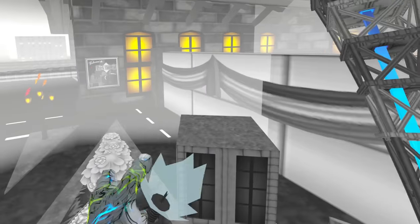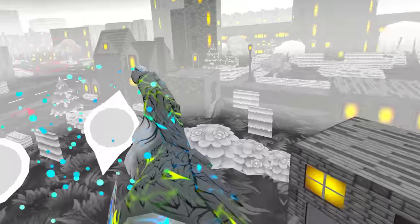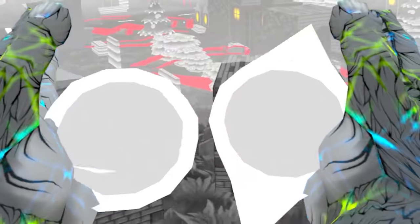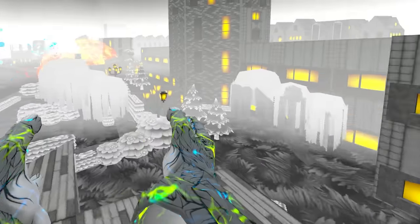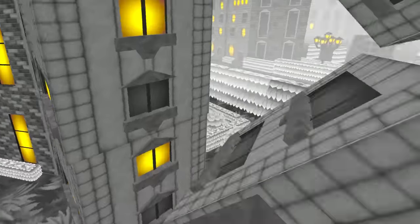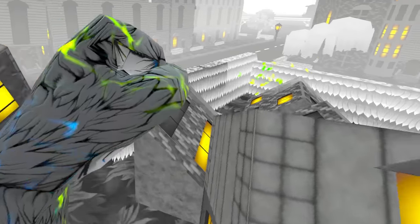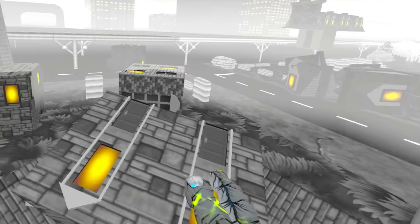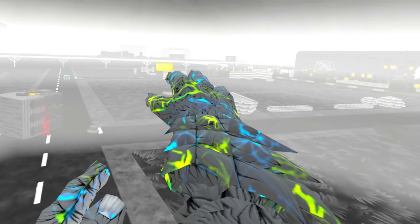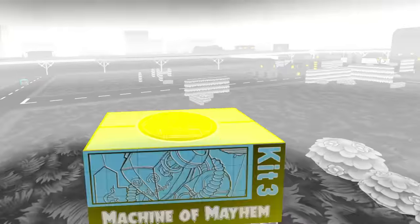Let's get this. There's more tanks and stuff. I'm going to power up my balls of energy — take some of these blue balls. Then I'm just going to punch the crap out of the rest of these buildings and try to find some secrets because they're always hiding back here. I just found something — what is this? Kit number three: Machine of Mayhem. Give me that one.